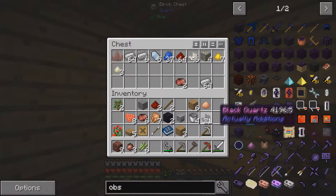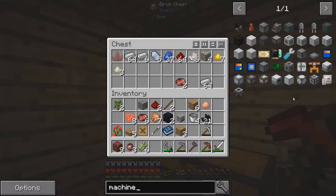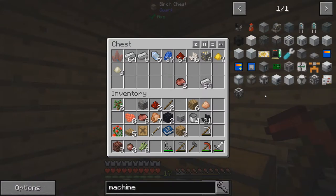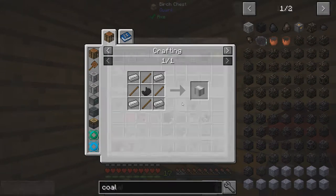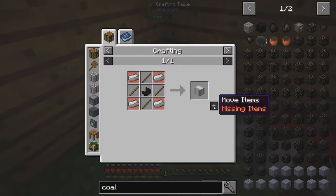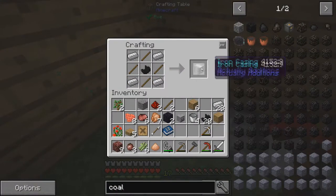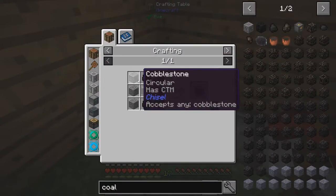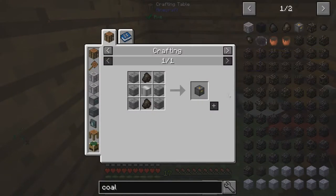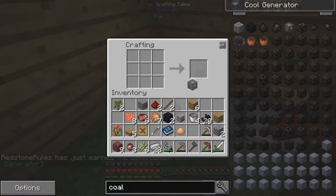This black quartz will be the basis for all Actually Additions things. So we need an iron casing - you need black quartz for iron and four sticks. Let's do this - iron casing. Now I need coal and cobblestone. Let's go grab some cobblestone. Now let's try this - ta-da, coal furnace! We're gonna put this out here somewhere, put the coal in there and we get power.